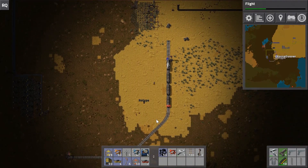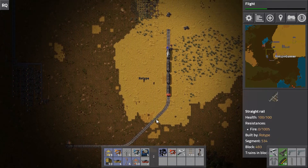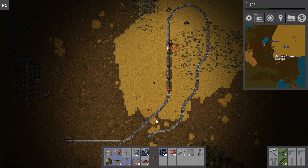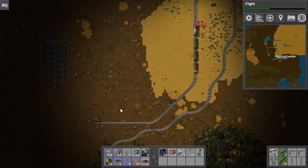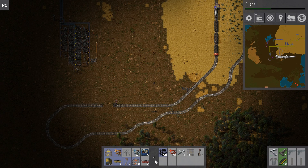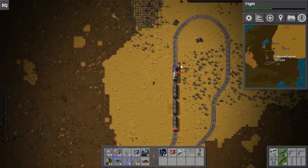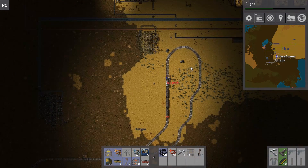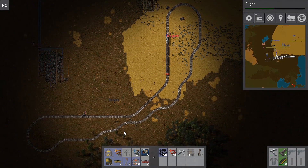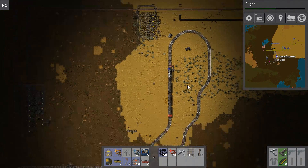No path basically means the train doesn't know how to get there. This ties back to what I mentioned earlier - the train stop is always on the right side of the train. Even if the track is connected in a loop, the train will say no path because it's trying to reach the stop where the signal is on the right. Going around the loop would put the stop on the left side, which doesn't count as stopping at the station.